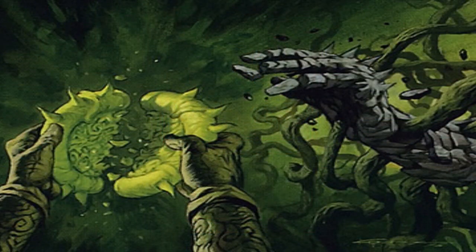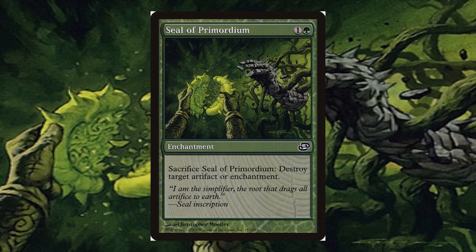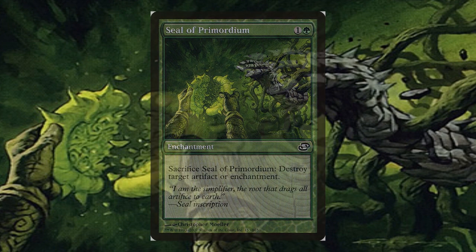There was the card Seal of Primordium, which was a green card that can destroy a target artifact or enchantment after it becomes sacrificed. This card was used widely from the beginning of its printing and, due to the card's simplicity and cheap mana cost, it still gets used in other formats. This card is most popular in Modern and has been part of deck strategies such as Lantern Control, Boggles, Jund, and even Bloom Titan. Alongside that, it also sees a lot of inclusion in Commander decks, where it is effective against many artifacts used in the format.